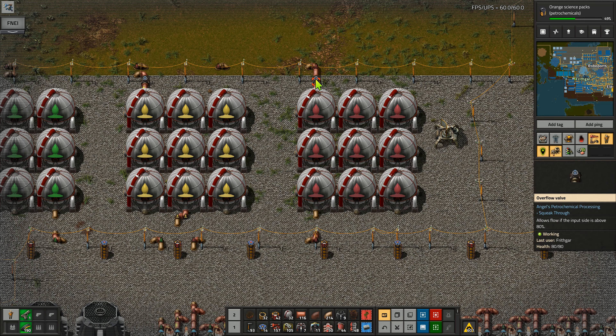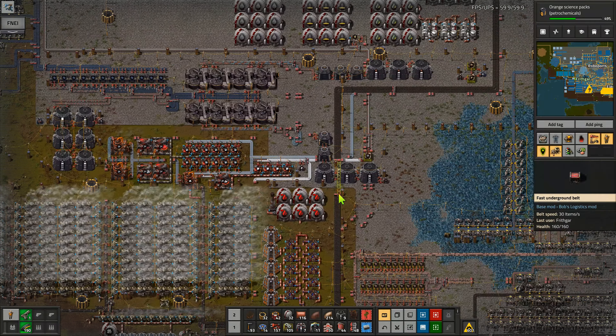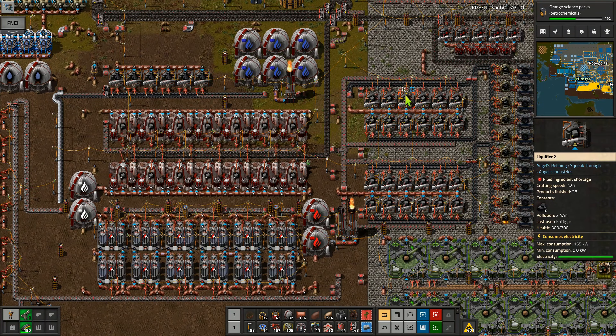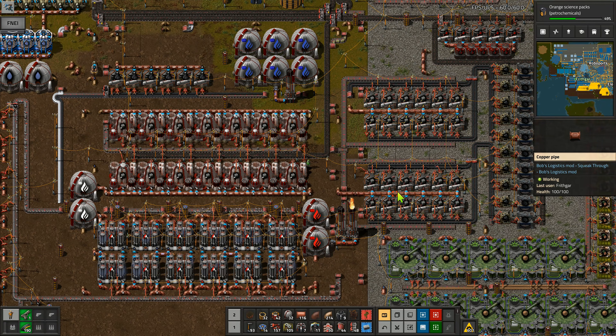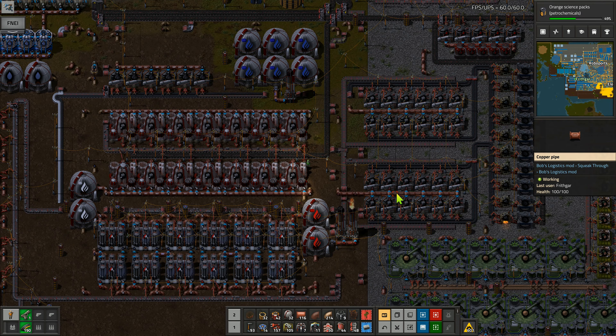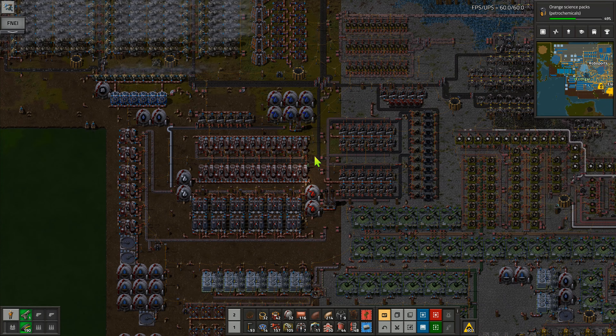Why is it not letting naphtha go through? It allows flow if the input side is above 80% — and that is 81.4%, which is 81.4 percent out of 100. It is actually now working, doing what it should. We are getting that coming down through. It might be a little bit slow but we have got the naphtha coming all the way around and the surplus is now being turned into fuel blocks.